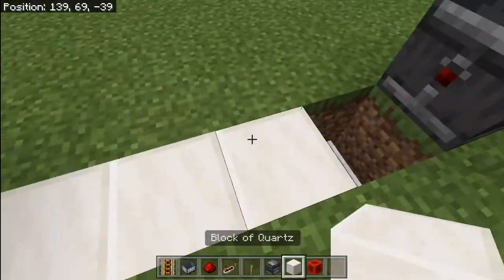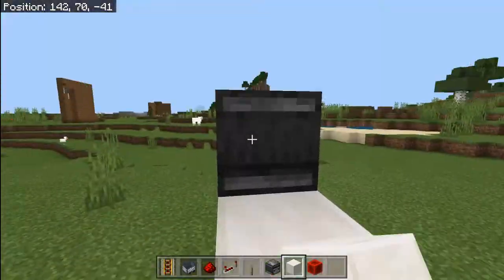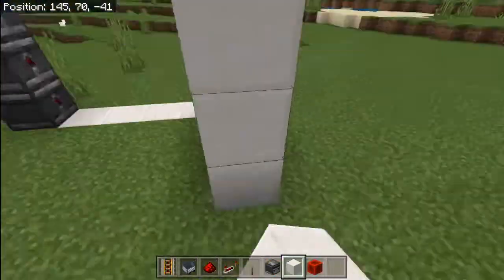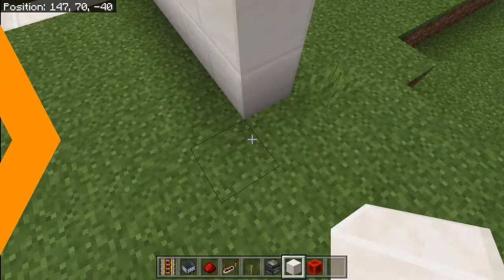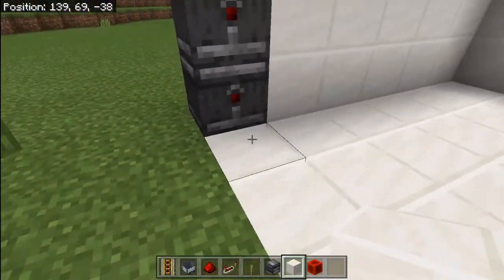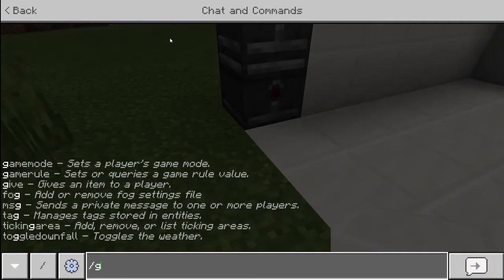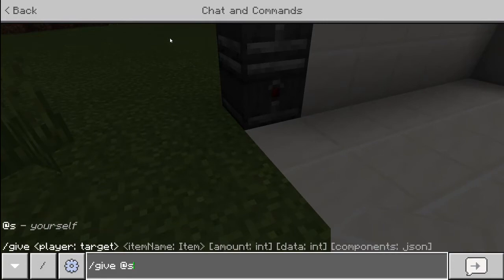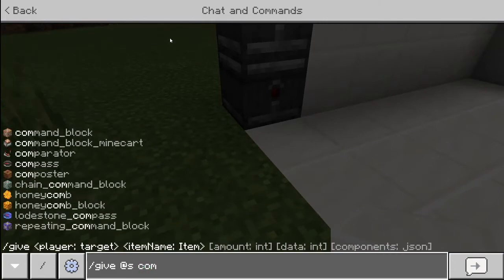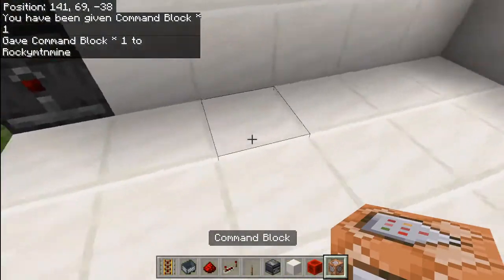Now we're just going to cover this with your block of choice. You can just kind of cover this up — you can make it almost as wide as you want. Once you have an area like this, go ahead and give yourself a command block. You do that by saying: /give @s command_block, just like that, and it should give you one command block.